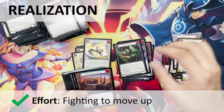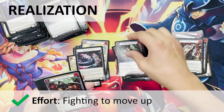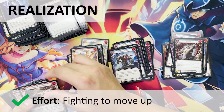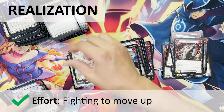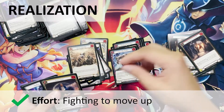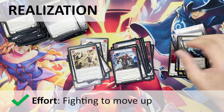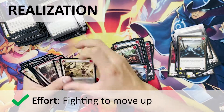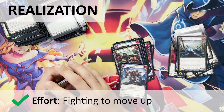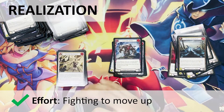A lot of TCGs like Pokemon have been at the top for a prolonged period and sometimes it can feel like they are going through the motions with new products just to maintain their lead. Monarch is the overzealous underdog who knows it has a chance and is fighting to move up. The effort is evident in the care that Legend Story Studios takes in crafting its website to give its customer base as much information as possible — in stark contrast to many other Japanese TCGs where parent companies just do not care.